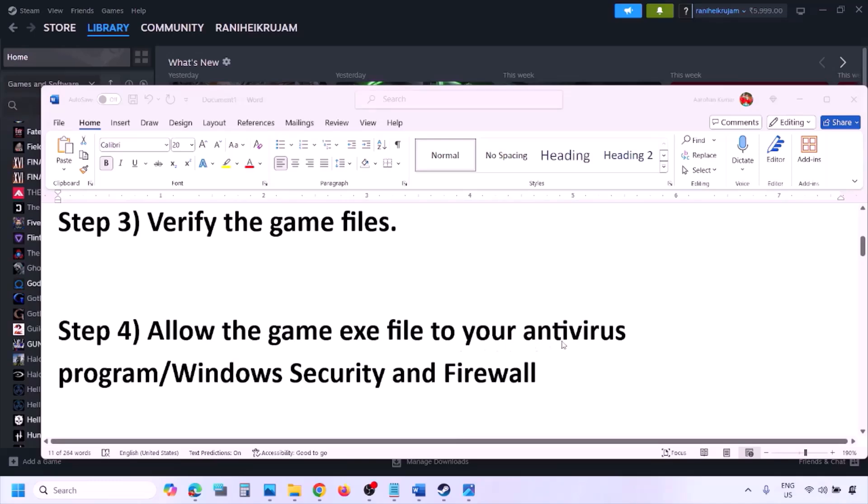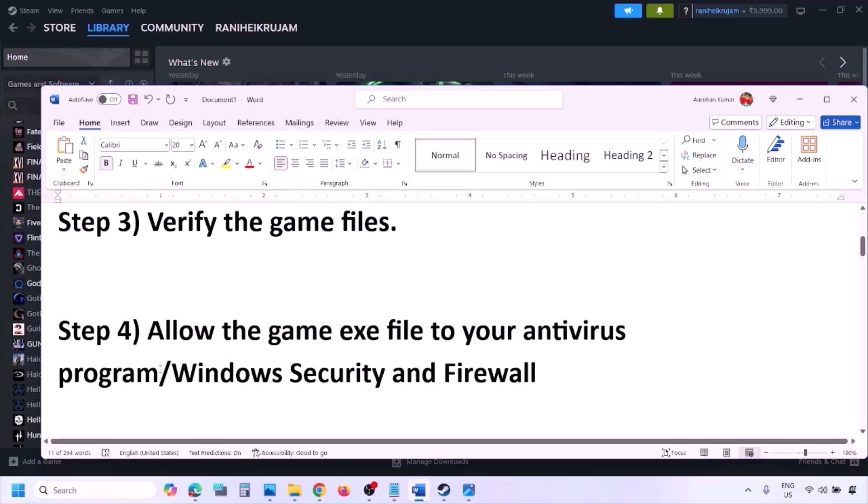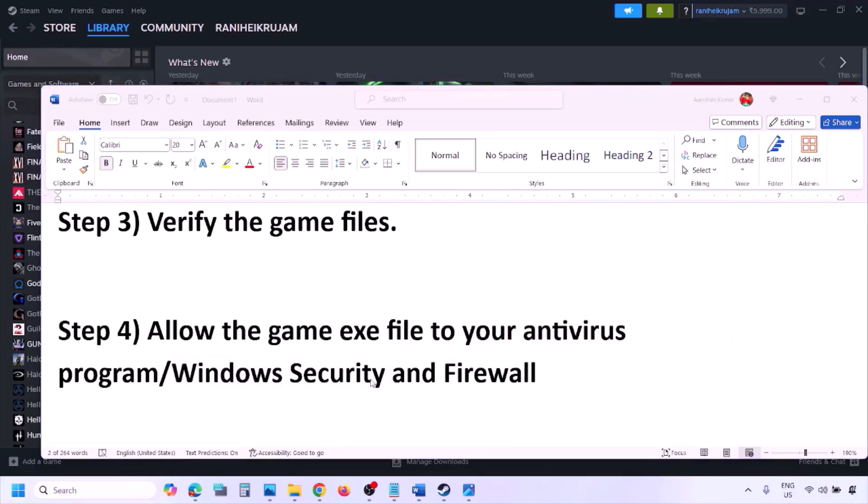The next step is to allow the game exe file in your antivirus program. If you have any third-party antivirus like Avast, Norton, Bitdefender, or McAfee — whichever antivirus you're using — make sure you allow the game exe file. If you're using Windows Security, allow the game exe file there as well.